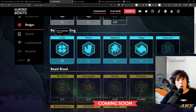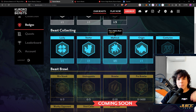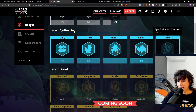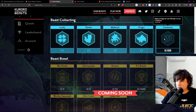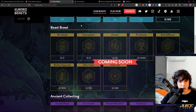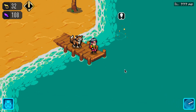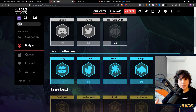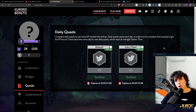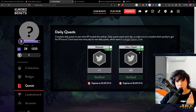There are collector badges that give you points toward the leaderboard: owning a Lucky Beast gives 200 XP, a Starter Beast gives 200 XP, a Mythic Beast gives 200 XP, an Origin Beast gives 200 XP, and staking for more than 100 days gives 500 XP. The main fun hasn't really started yet — Beast Brawl gameplay, Ancient Collecting, and Kuroro Wilds are all coming. You're still early for this, especially for the free-to-play drop. There are also daily and weekly quests where you can earn 50–75 XP.